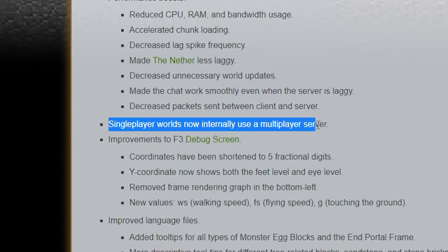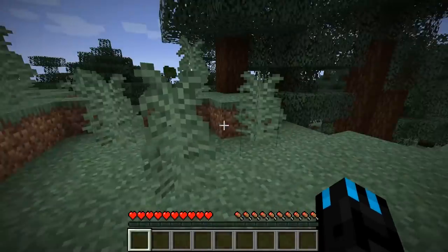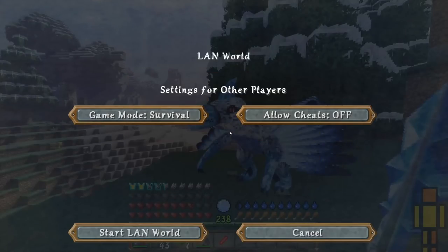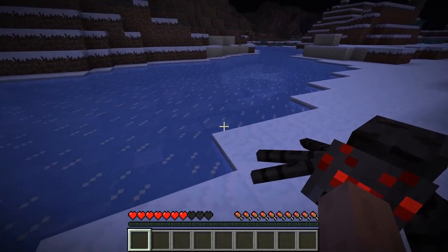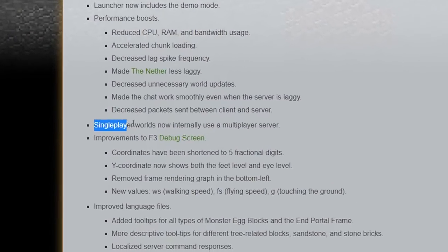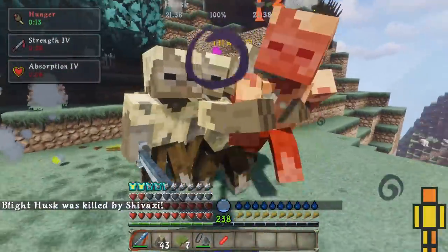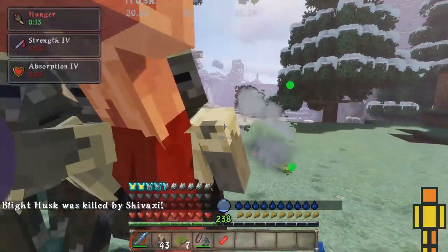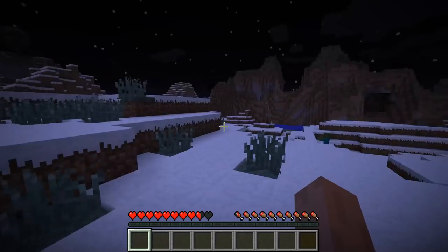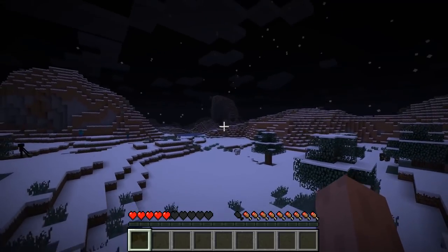Single player worlds now internally use a multiplayer server. Basically, this means when you start a single player game in Minecraft, you're actually creating a server to which your client then joins. This is what allows you to open to LAN. You're running off server code instead of true single player, like we had in pre-1.3. This 1.3 update initially broke quite a lot of things, and all the bugginess of online multiplayer was then transferred to our single player games, including the bug where the directional screen tilt damage indicator no longer works — as it probably only ever worked in single player.